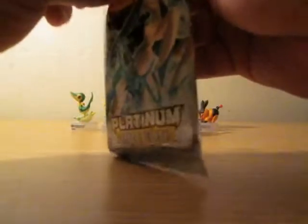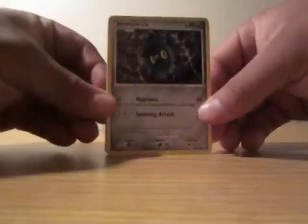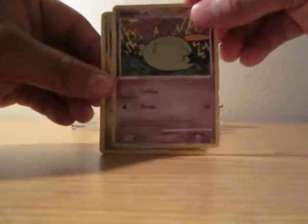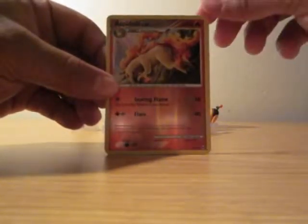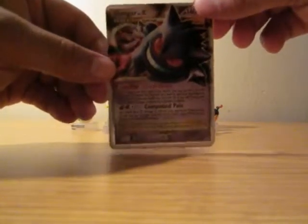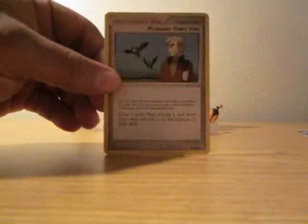And here goes the last pack. A Bronzor is the first card. A Gopin. A Trico. A Cherubi. A Rattata. A Reverse Holo — it's a Rapidash. Oh, and the Rare is a Gengar Lv.X — another good pull! Pelipper. Bronzor. And a Supporter.